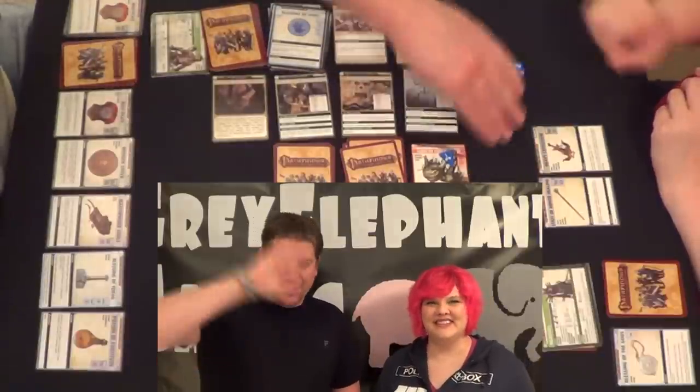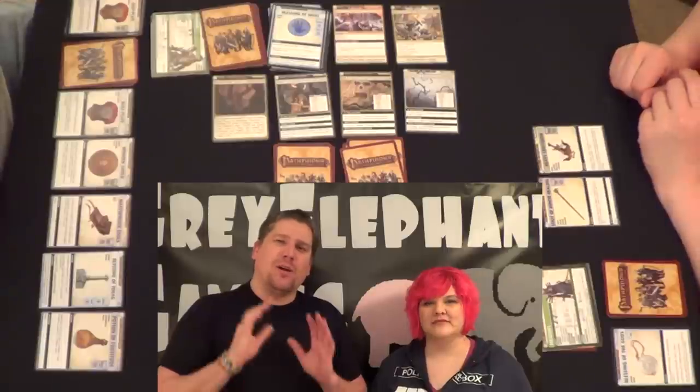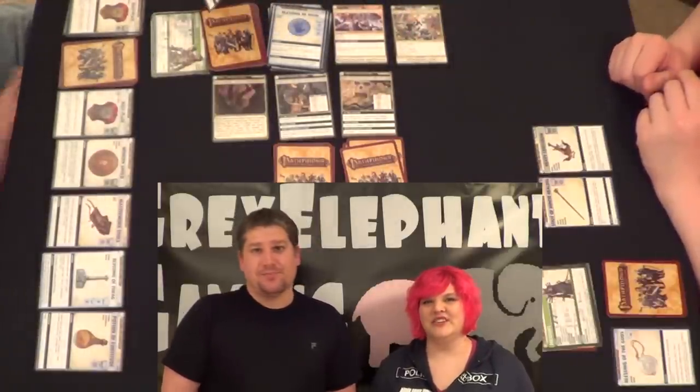Hey everybody, Carmen Norris and Tim Norris, and welcome to part two of Approach to Thistle Top. We've got two locations down and two yet to go, and we've yet to actually find where the villain is hiding. So let's get to it.